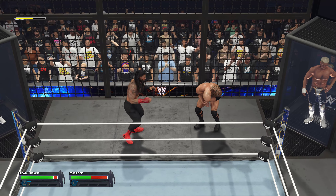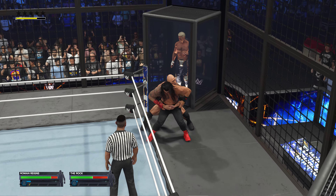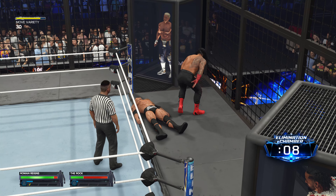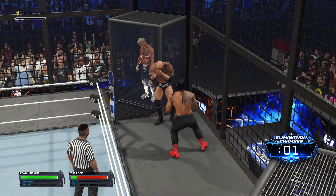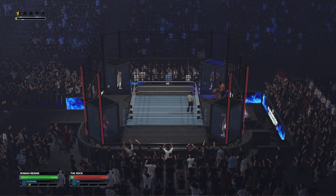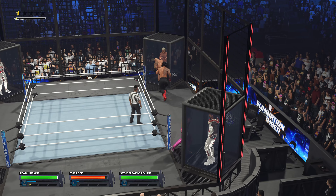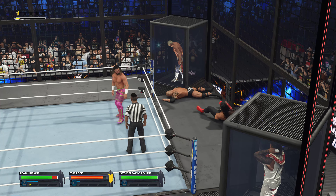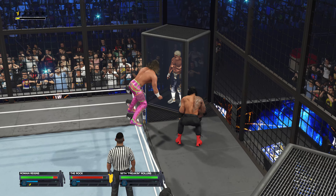Sharp elbow to the gut turns that one around. He knows how to avoid contact. Driven down. Seth Freaking Rollins has been unleashed from his pod — a clothesline! He's getting a little battered now. From the top — just completely off target there. That might have been too erratic of a decision to take such a high risk at this junction of the match.